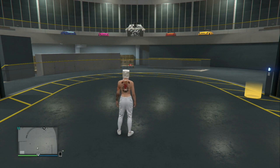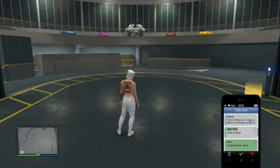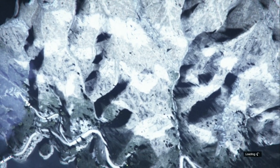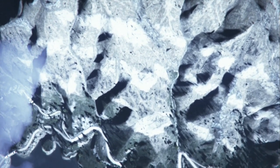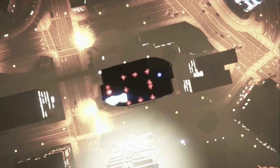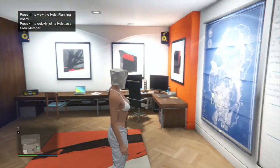When you're in the middle of your facility, pull up your phone and accept the Ron or Lester heist setup — you'll see it highlighted in green. Accept it and that's going to teleport you to your heist room. When you get into your heist room, just back out of the heist. This is gonna make it glitch out — the screen is gonna go nice and bright.